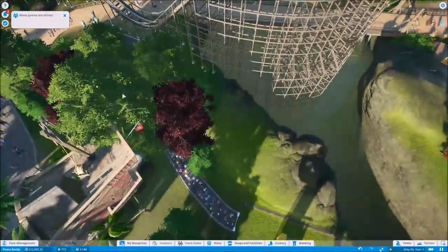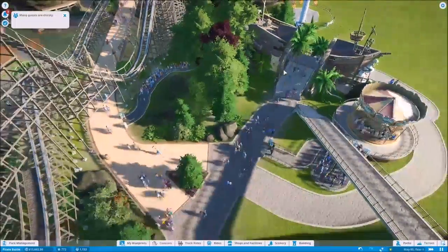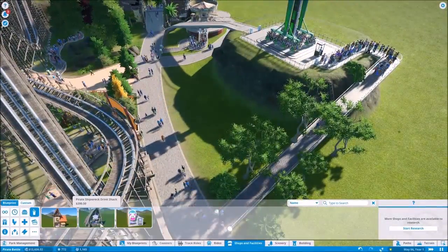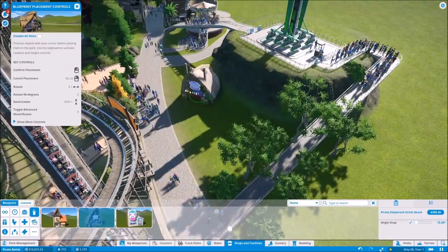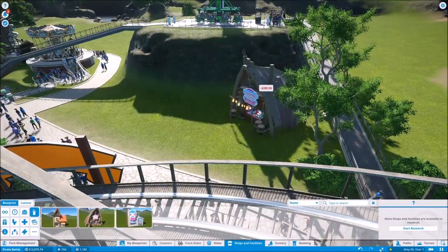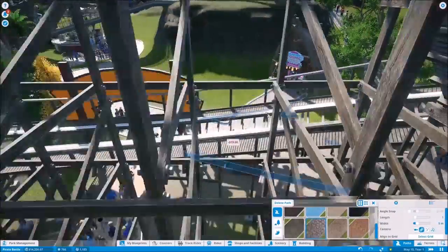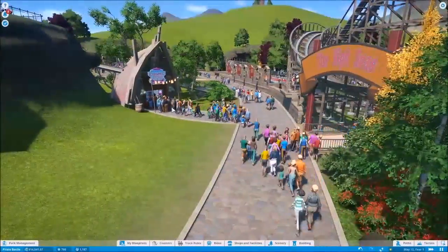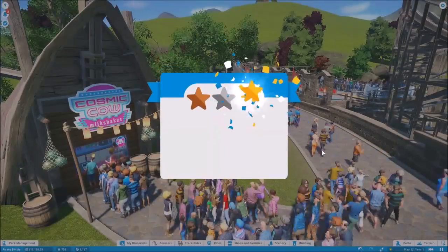I wonder if people are taking advantage of the long queue for the side. That queue is actually almost full. Many guests are thirsty — do we not have a drink shop? Let's get the shipwreck drink shop. We'll put it right here and then make a path that leads directly to it. The Cosmic Cow — because that fits the pirate aesthetic. And there we go.